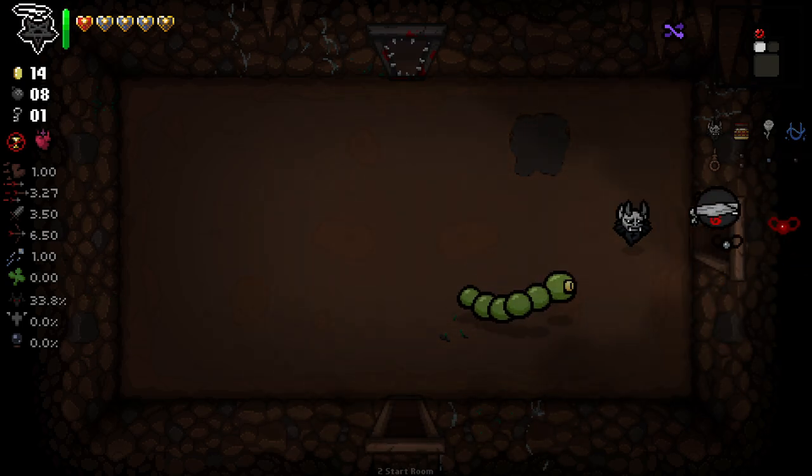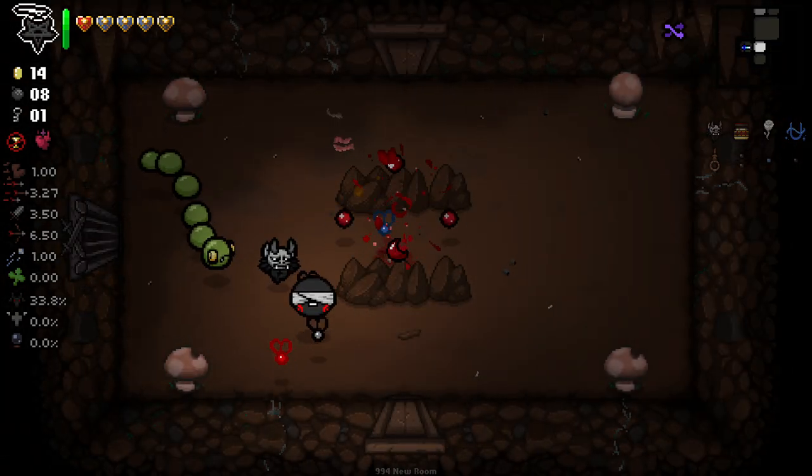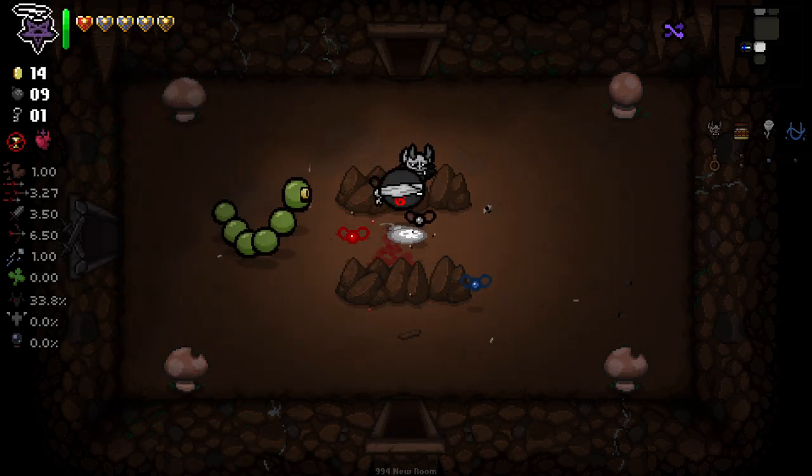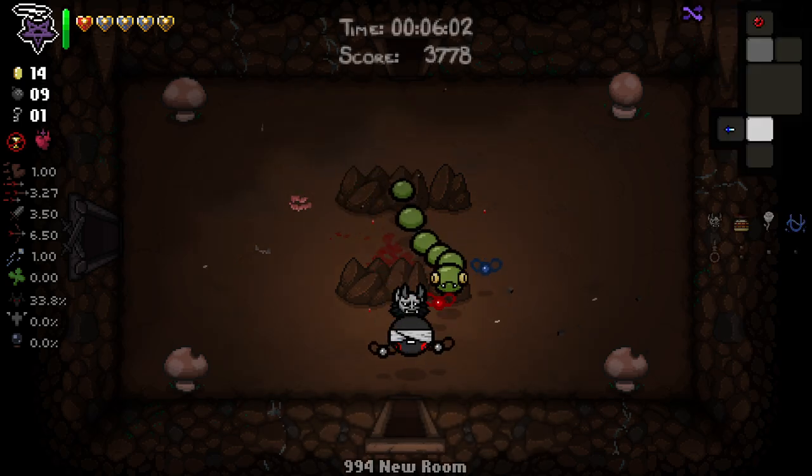We do have all these golden hearts to play around with, so we've got a lot of money in store. Basically, when an enemy pops up, we go like that — free kill every single room, guaranteed.